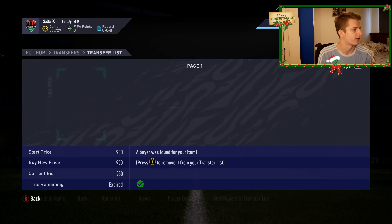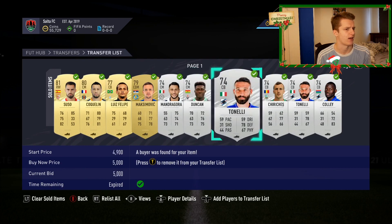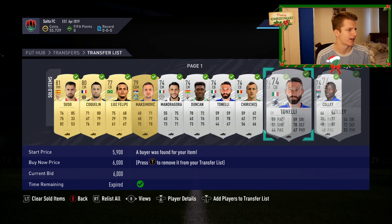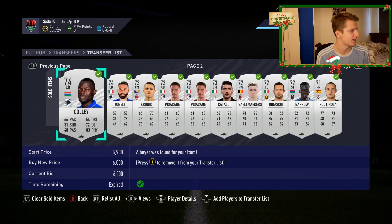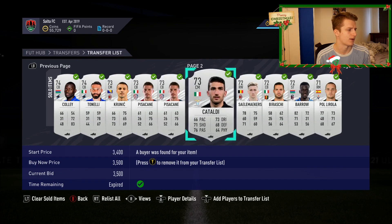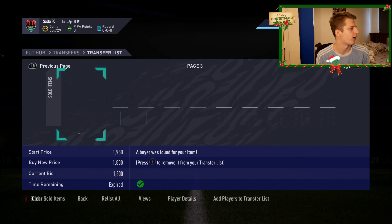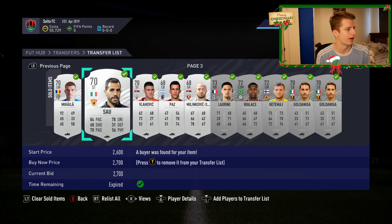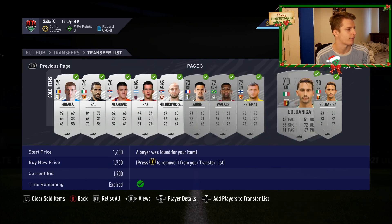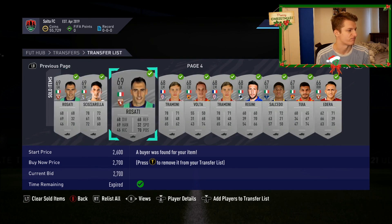I'll walk you through a few of these cards we've bought and sold. Got this guy for £700, this guy at £900, this guy at £900. Probably got a few of these for under £5k, sell them all for £6k. Got him for under £2k, got these for under £3k, got him for under £2.5k, him for £1.7k, him for £1.5k. So you can see they're kind of averaging about £1k profit per card. Bought him for £1.7k, got him for £3k, got him for £1.5k, got these for like £1k.